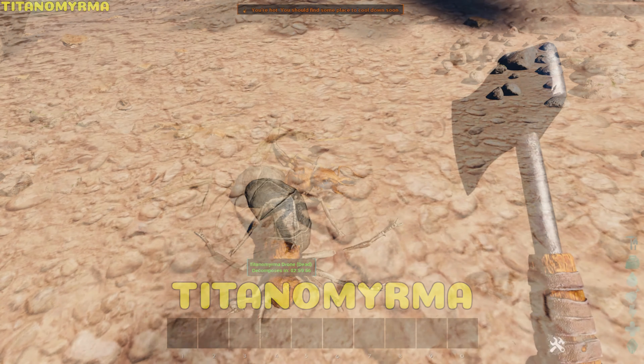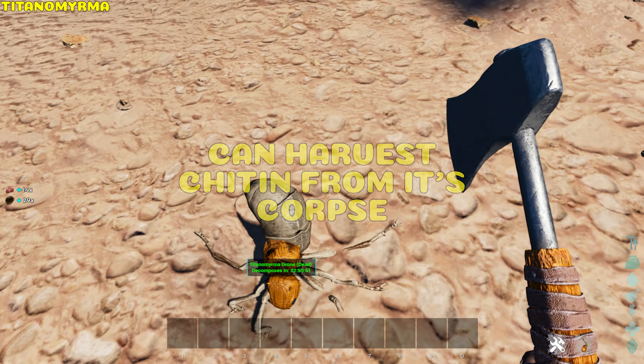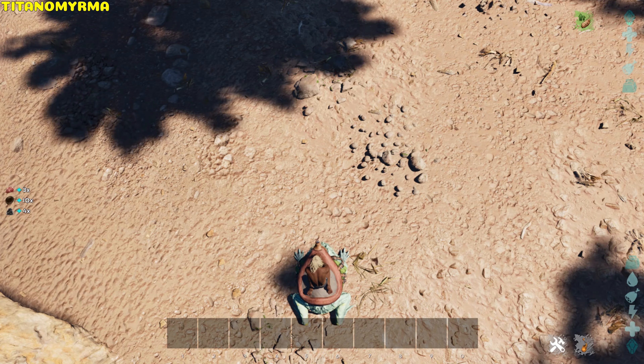Titanomyrma. It's untameable. Harvesting its corpse gives you chitin and raw meat. A Beelzebufo can harvest cement paste from it.